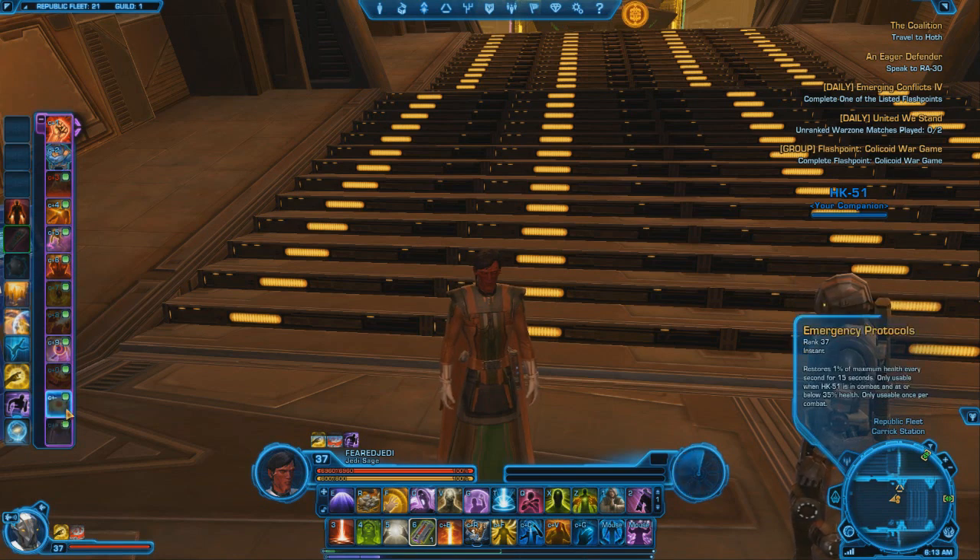Emergency Protocols restores 1% of maximum health every second for 15 seconds. So basically he can't die. It's kind of like the Kolto ability from Bounty Hunter — once you hit 35% health and use that, you basically can't die unless something one-hits you. It's only usable once per combat, but it doesn't have a cooldown, so if we get out of combat he can immediately use it again. Stealth Suit lets him go stealth so he won't be attacked.